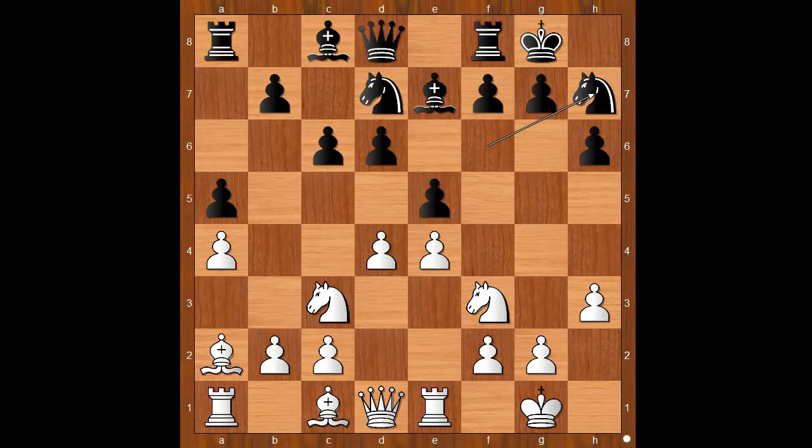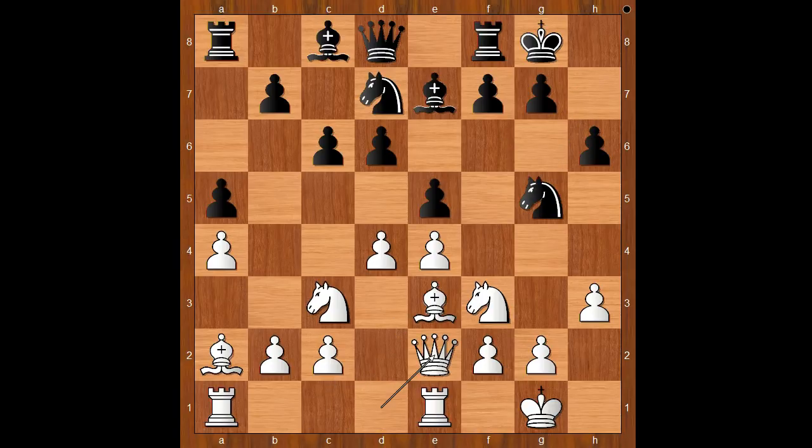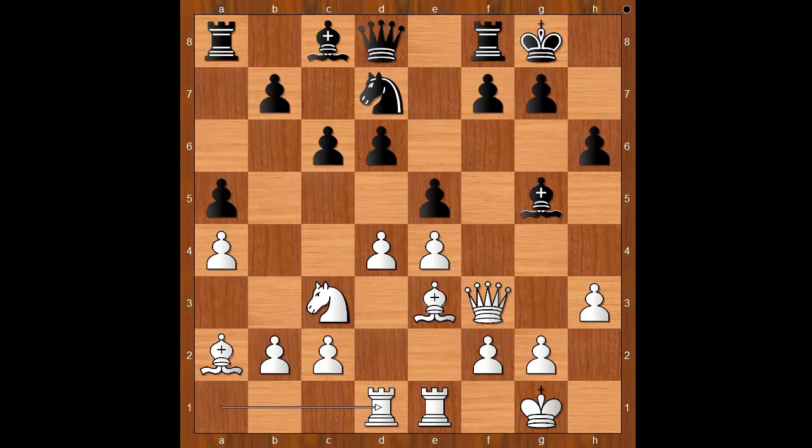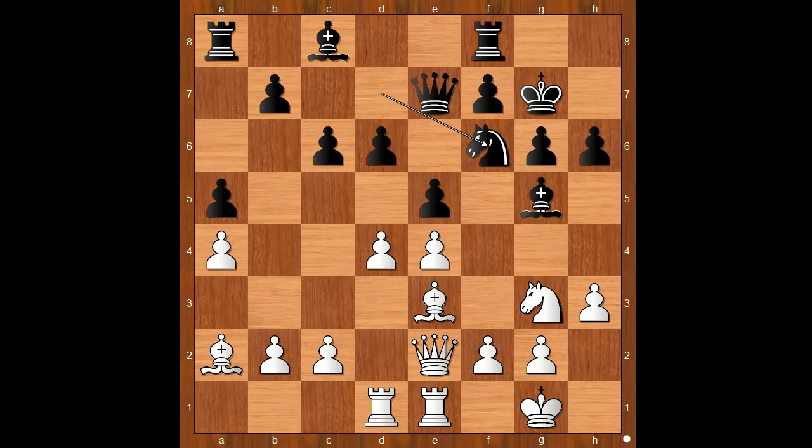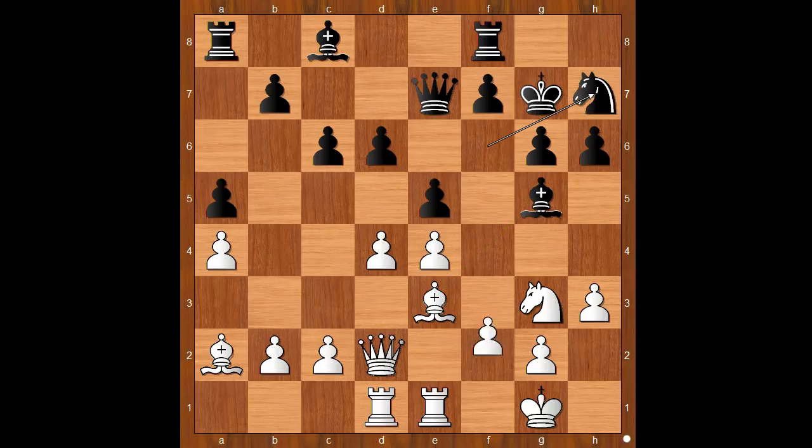h3, knight to h7, bishop to e3, knight to g5, queen to e2 connecting rooks. Knight takes on f3, queen takes on f3, bishop to g5 offering to trade bishops. Rook from a to d1, queen to e7, knight to e2, g6, knight to g3, king to g7, queen to e2 intending f4 at the right time. Knight to f6, queen to d2, knight to h7, and now f4.